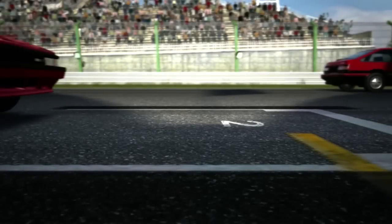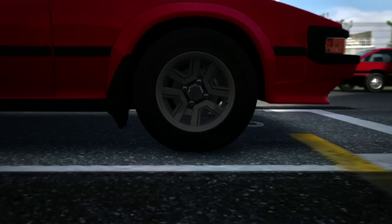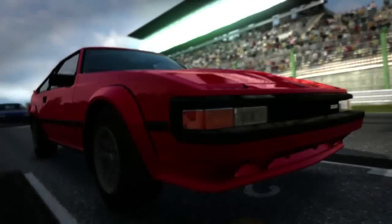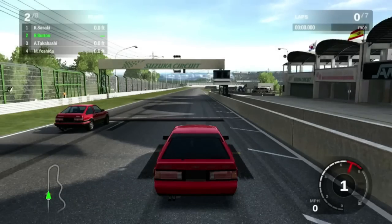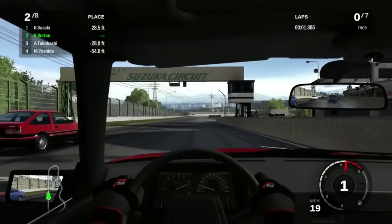How'd the MX-5 get in front of the EG? Probably shenanigans. So we did four laps around the west course. Now it's time to do seven laps around the east course.